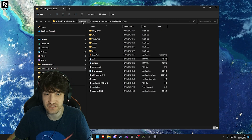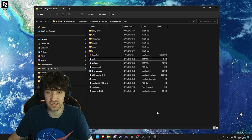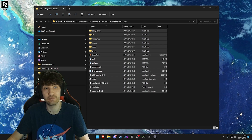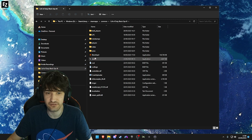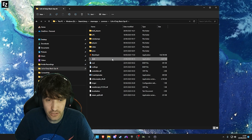Mine's in the Windows D Drive, Steam library, Steam apps, Common, Black Ops 3. Make sure you go into the directory of the actual game itself. I have this thing that will be linked in the description down below — this is the Black Ops 3 EXE. You can see right here, just drag and drop that into the files itself.